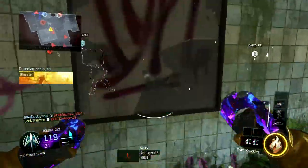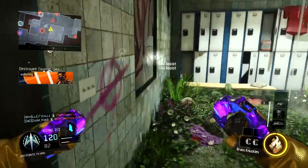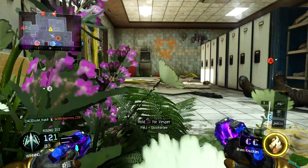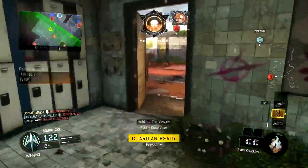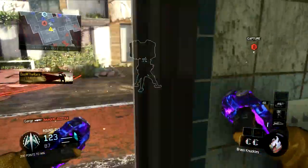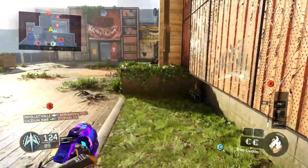You guys will also see I'm using Heat Wave. I was looking at all the possible specialists to use and I think for me it was a choice between Heat Wave and Kinetic Armor. I think you get Heat Wave quicker — the Heat Wave timer is shorter so it charges up more quickly — and that's why I decided to use it. I think it might have saved me a couple of times.